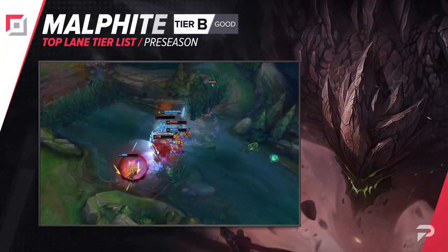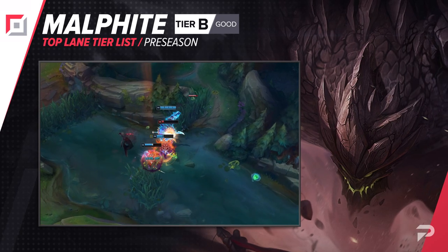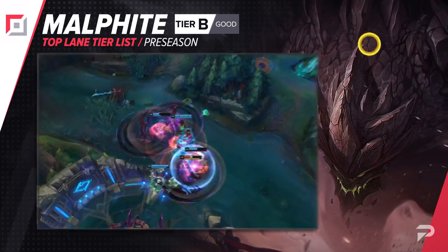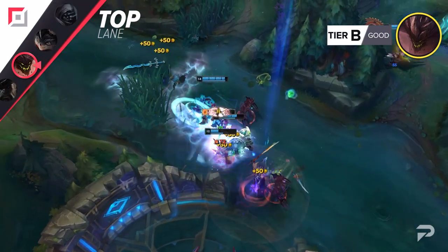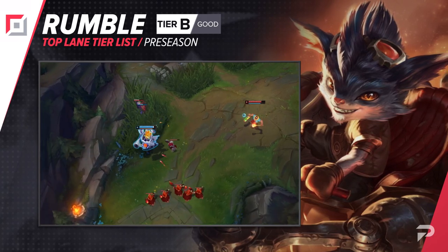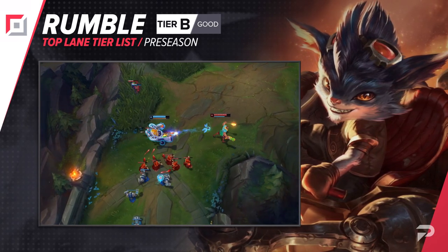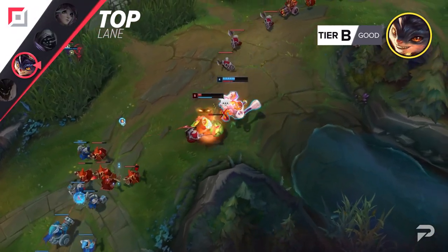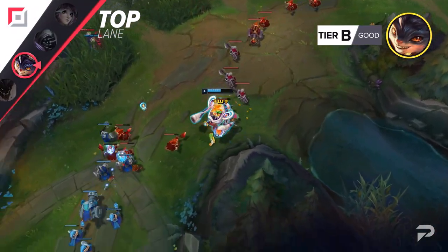We're moving Malphite down to the B tier. In his current state, he's only a good counter to a few champions, and even then that pool is so small that he's very close to being considered C tier. For the first time in a while, Rumble is looking like a somewhat viable top laner that doesn't get wrecked in absolutely every lane. That being said, he's still not nearly as strong as when he's in the mid lane, and you definitely want to save him for counterpicking — so we'll put him in the B tier for now.